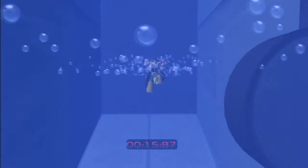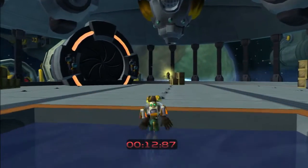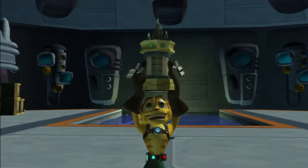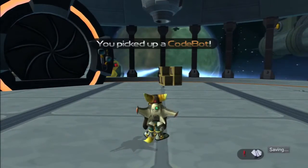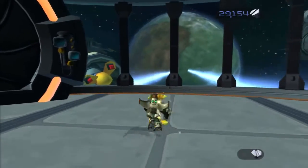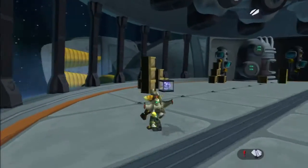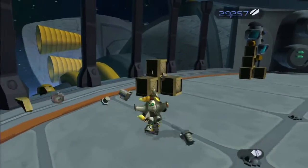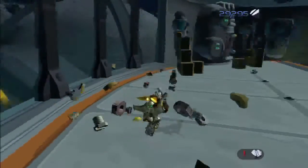I assume this is counting down to electrifying everything again. I remember — this is pretty pointless. Codebot! I don't think it's at all useful for anything in the game — well, you might use it like twice. I know on the previous planet we were on, we can unlock some doors and stuff.